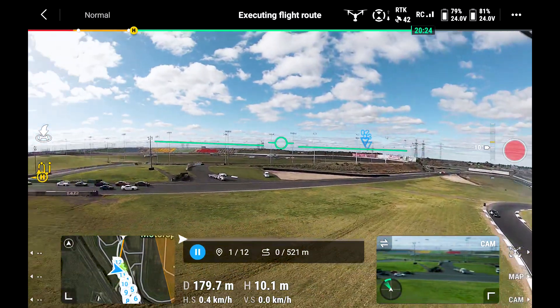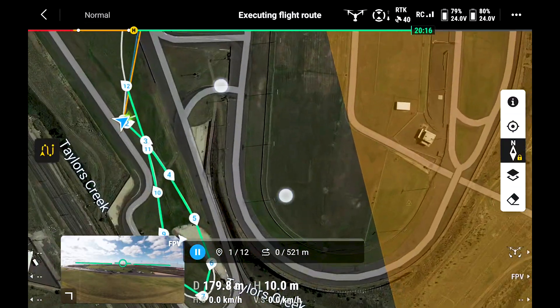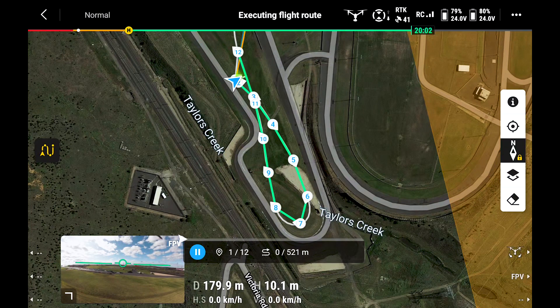There's a little arrow here and it's going to turn to the left. I'll open up the maps and show you — these are the waypoints it has set automatically around the track.